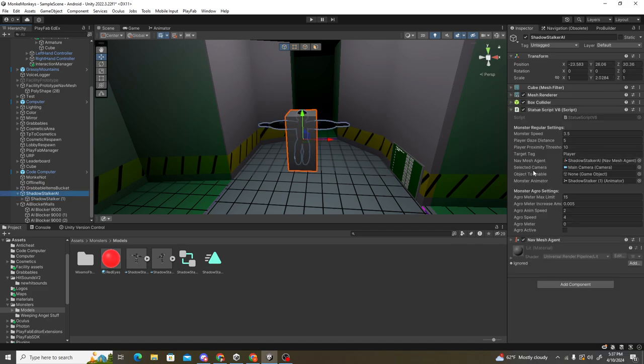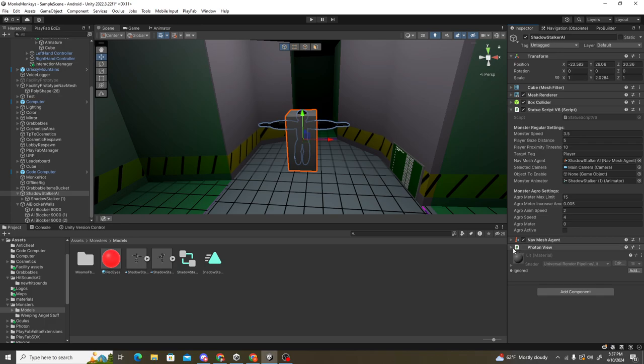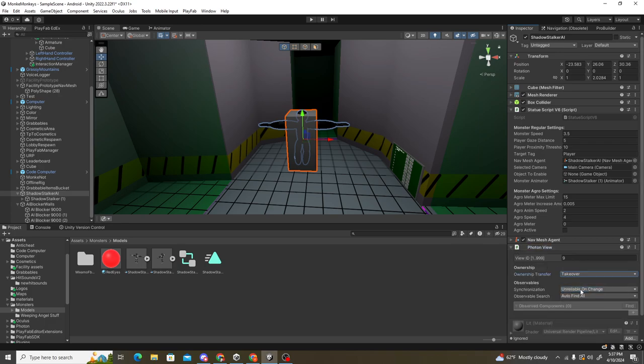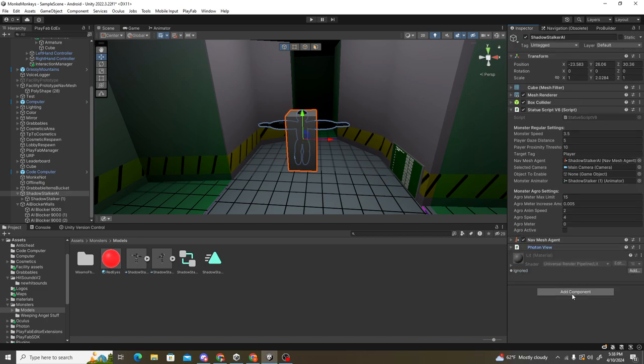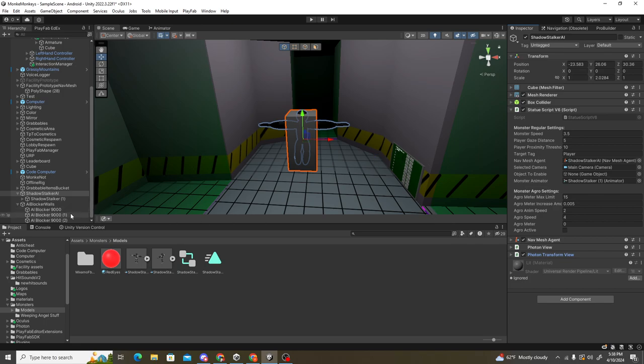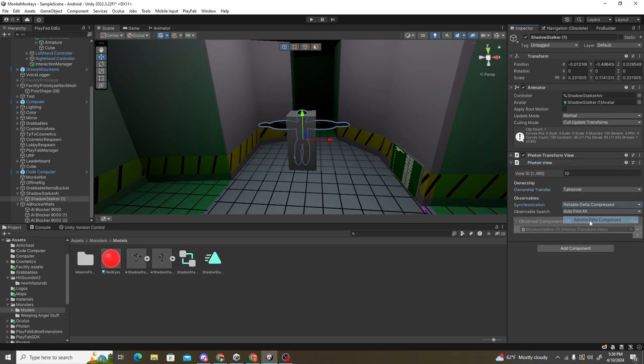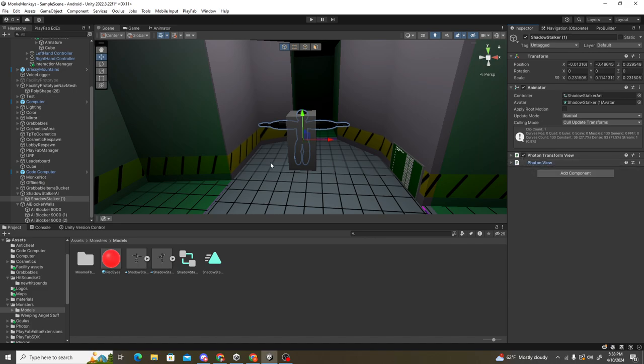If you want it to be networked — you need Photon for this — add a Photon View component. Make sure ownership is set to Takeover, and set it to Reliable Delta Compressed. Then add a Photon Transform View component. I wouldn't recommend syncing scale — it doesn't really matter. That should be everything for networking.